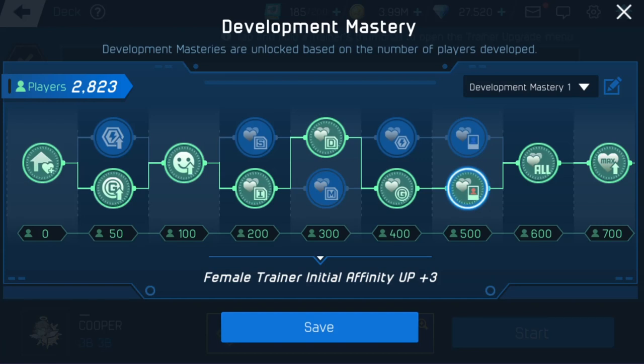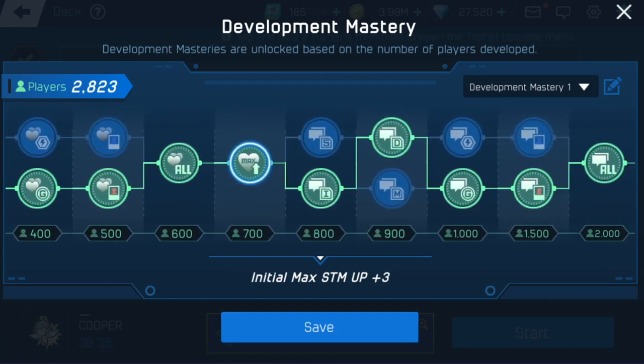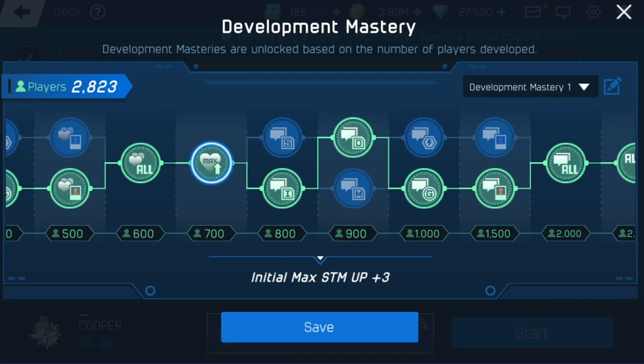Then you have all-trainer affinity up — on top of everything you already got, that's another plus two. This is making perfumes almost obsolete. You're going to be starting off with like 100 affinity if you have perfume and some good affinity cores. I really don't think we're going to need perfumes as much because of how much affinity we're starting with. And right here, max stamina up — so you're not starting with 100 stamina, you're starting with 103, which is great. You can never have too much stamina because you never want to lodge.